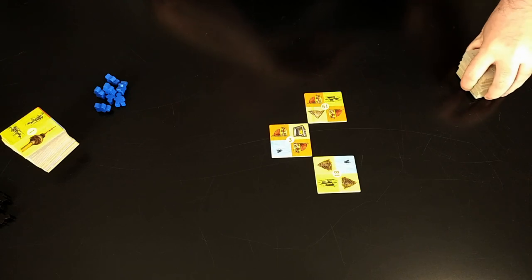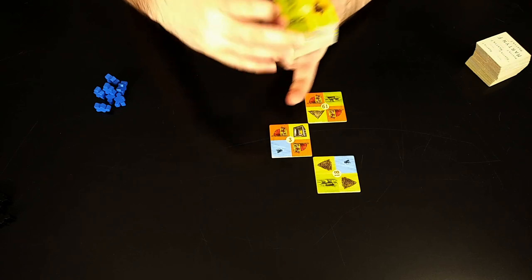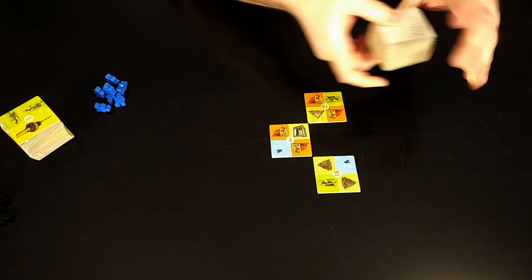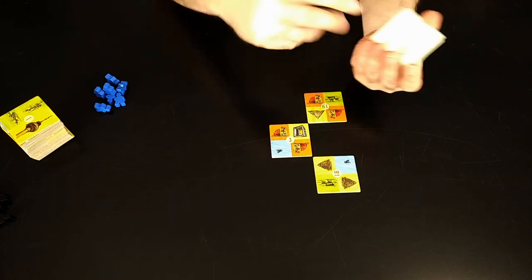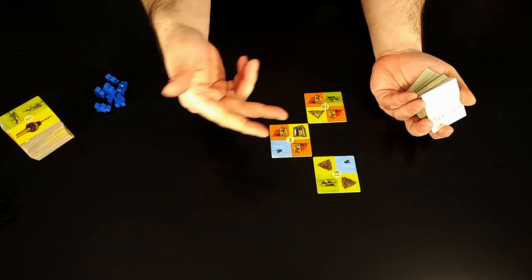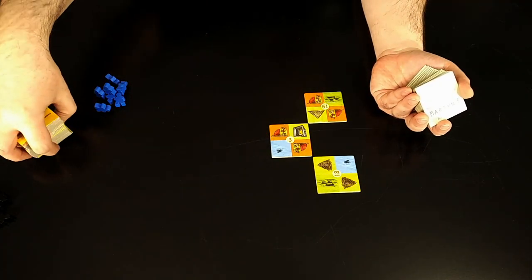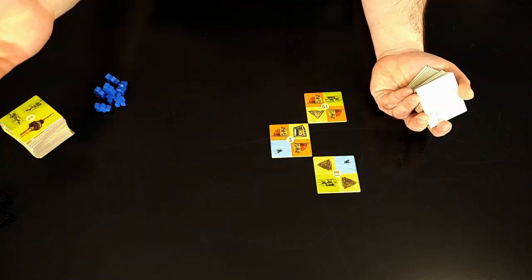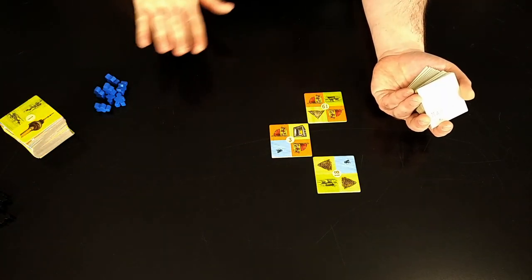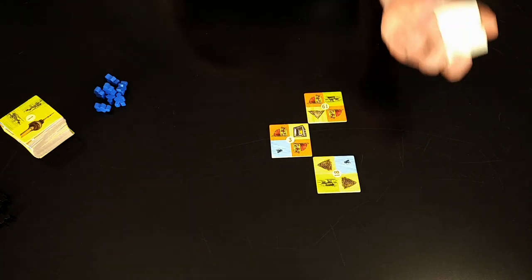One player takes their stack and shuffles it up. The other players keep their tiles in order. One player will be the caller — they take their shuffled deck, draw a tile, call out the number printed in the middle, and then everybody finds that matching tile in their stack and plays the same tile. By the end of the game, all players will have gotten exactly the same tiles in the exact same order — it's just who did a better job.